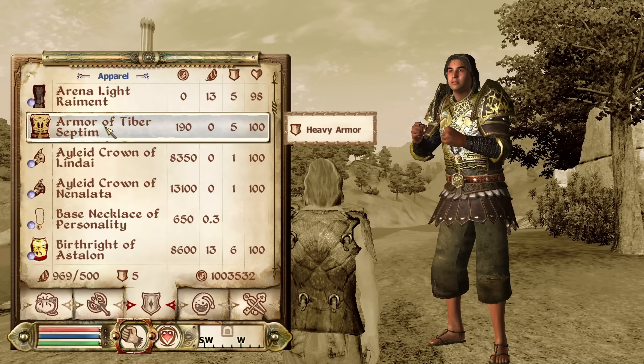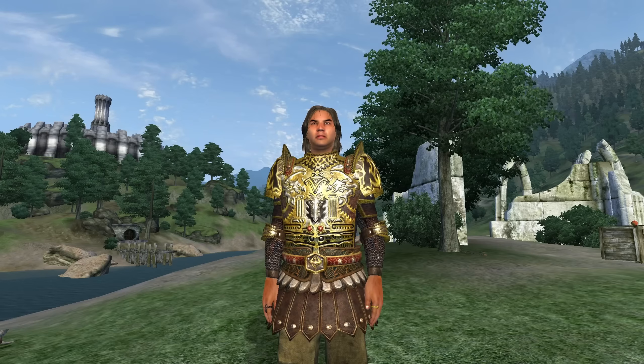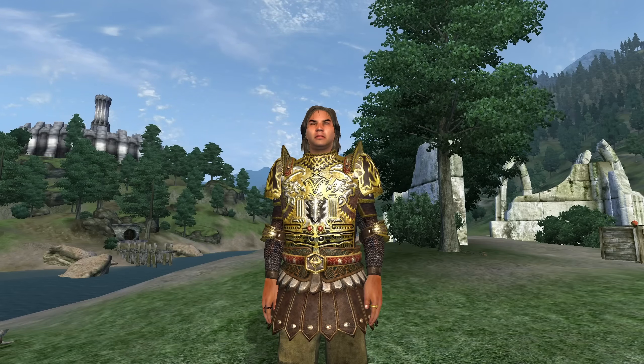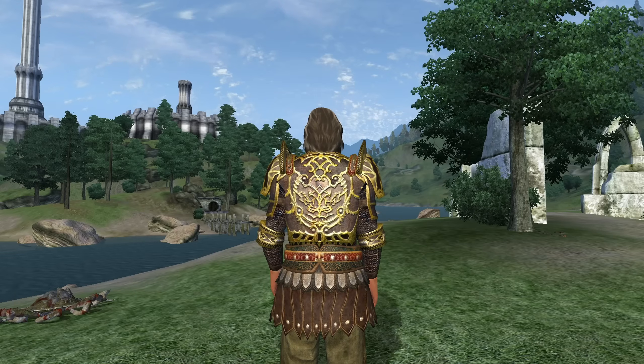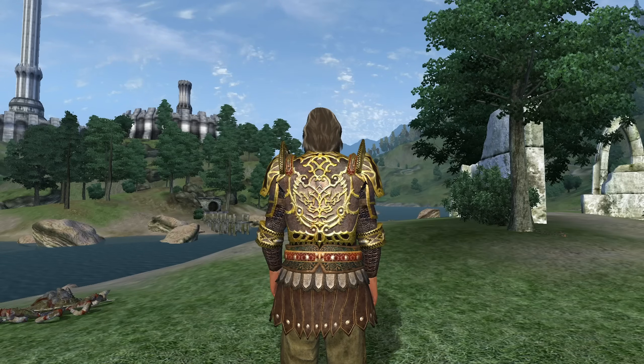Next, we have the Armor of Tiber Septim. The Armor of Tiber Septim can be acquired in the Ruins of Sancre Tor and is actually needed for the main quest. It is heavy armor and has no enchantments. It has an armor rating of 11.25 and a value of 190 gold.